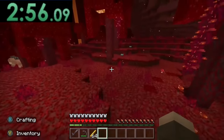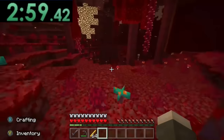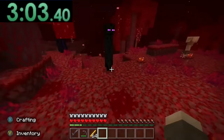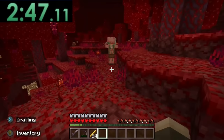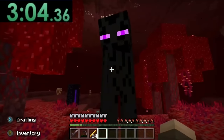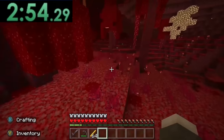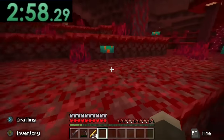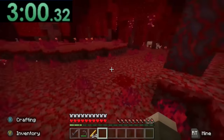Listen to what the speedrunner says: 'They gave me blaze rods, thanks. I just need an enderman.' And look at that, they found an enderman. If I rewind the footage, take note of where this piglin is — he's right next to this tree. Then when I fast forward the speedrun footage, the enderman is right next to that same tree. So I think it's very safe to assume this is just his friend shape-shifting into random Minecraft mobs.